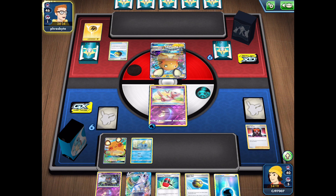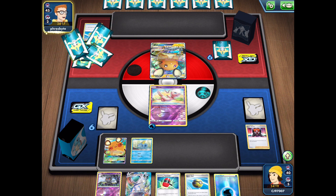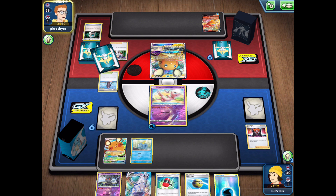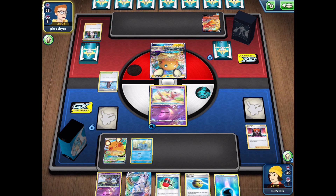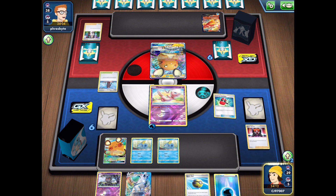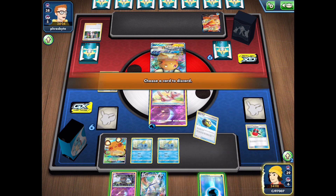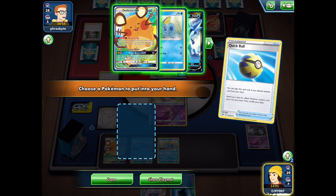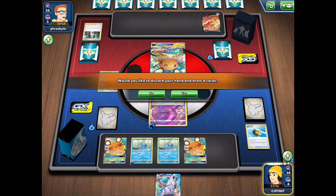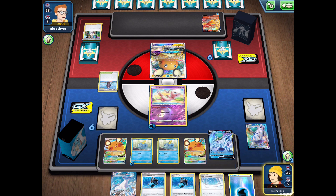My opponent started with a Dedenne GX and discarded a lightning energy, so it could be a Pikarom deck or a Rapid Strike deck. The new Rapid Strike Pokémon is Rapid Strike Blaziken, so it's definitely that deck. They'll be playing the Zeraora, which allows them to do damage to our bench, so Mew is going to be very important to protect against that. We get another Sobble — fine. Let's go for a Crushing Hammer — unfortunately a miss. Quick Ball discarding Marshadow to find another Dedenne.